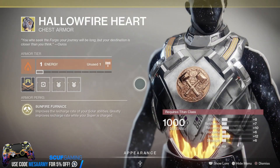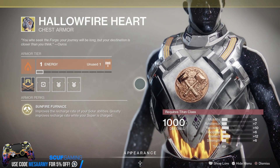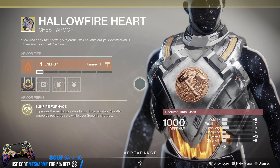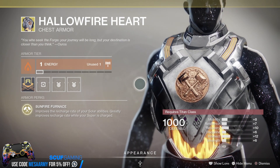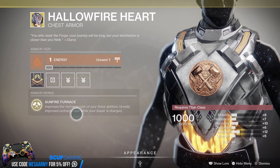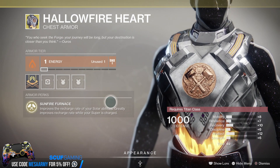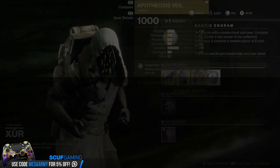This one I do love for the Titan Sunbreaker — Sunfire Furnace. It improves the recharge rate of your solar abilities, but you want to hold on to your super because it greatly improves the recharge rate while your super is charged. So if you keep your super up and don't need to use it, you will get a lot of grenades. If you're doing Vanguard Strikes with Grenadier on, you're going to be throwing grenades non-stop.